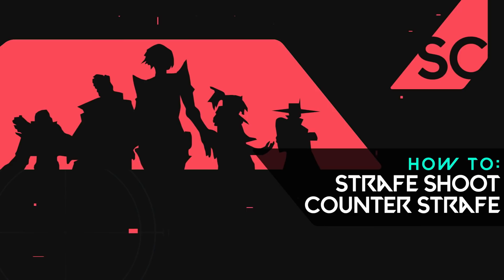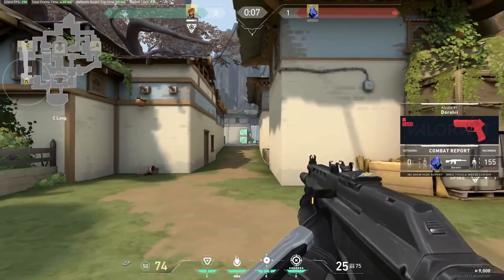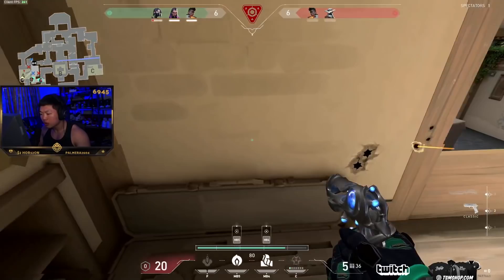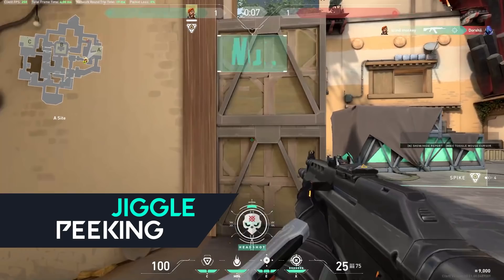Hey everyone and welcome to Skillcapped. In this guide, we're going to be breaking down what exactly is strafe shooting and counter strafing. These are two mechanics that will help you win more gunfights by making you significantly harder to hit, basically dodging the enemy's bullets while your gun is still perfectly accurate. At the same time, it's an essential skill to have in order to utilize certain techniques such as jiggle peeking, which can allow you to destroy enemies trying to hold an angle on you.